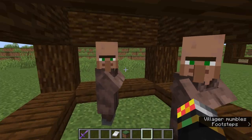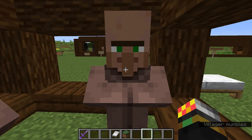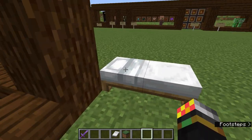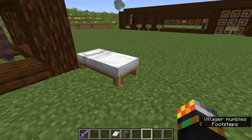So if you want to breed these two villagers, this villager needs three bread, and this villager also needs three bread. The second factor is beds. As you can see, there is a bed here — beds are really not that hard to make.